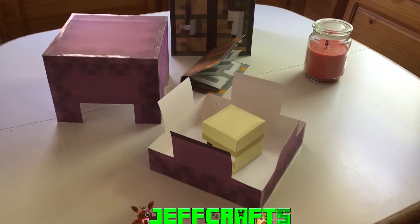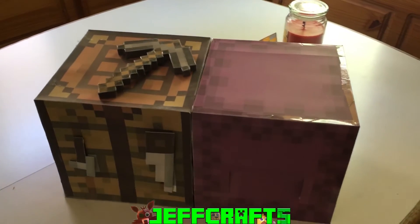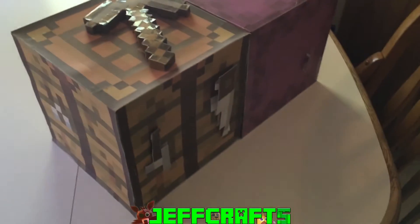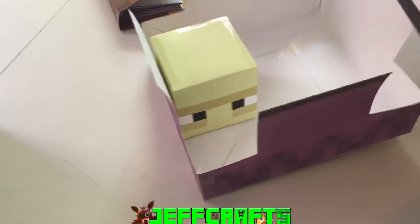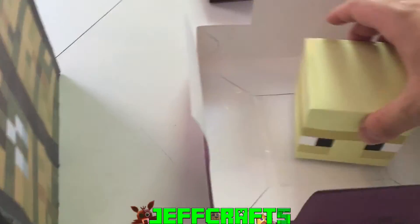Hey guys, this is Shulker, and let's take a closer look. As we can see, it is exactly as tall as a dust-up buddy block. It also opens up when a player is nearby — this lifts up, and obviously we can't have a mechanism like that, so it just lifts off as two pieces.